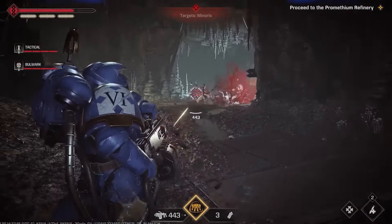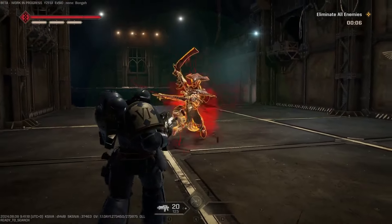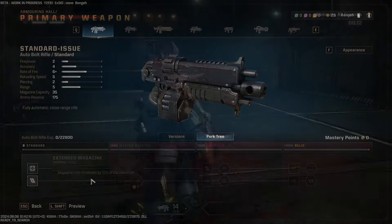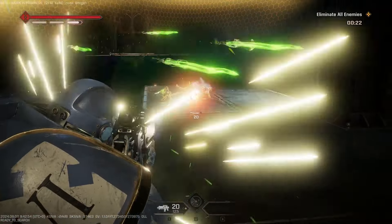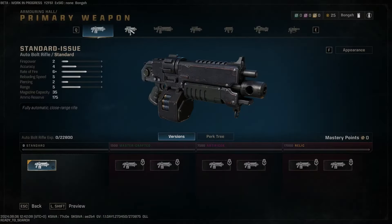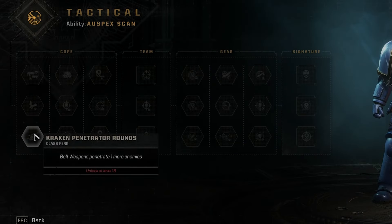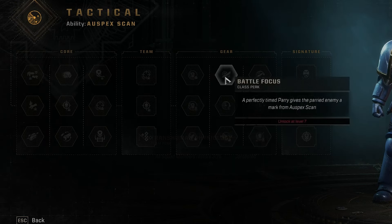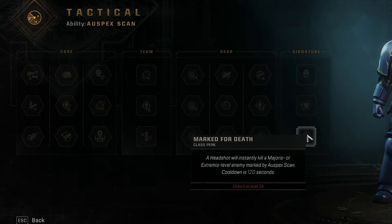Now that we've covered the game basics, let's quickly cover the marines to give you a better idea of what to expect. Starting off with the tactical marine, tactical is more of a well-balanced class that features the most weapons available in the game. They have the ability to scan enemies, which lights them up making it easier to see, but also can reveal cloaked opponents — which is pretty integral to the team — and it increases the damage taken by enemies when they're hit. The tactical core abilities revolve around enhancing range abilities, like extra penetration on weapons, team skills that increase range efficiency, gear skills to make your scan more efficient, and even signature skills to make headshots kill elites in a single shot. A very well-rounded class.